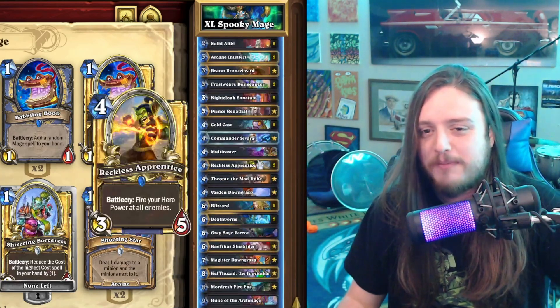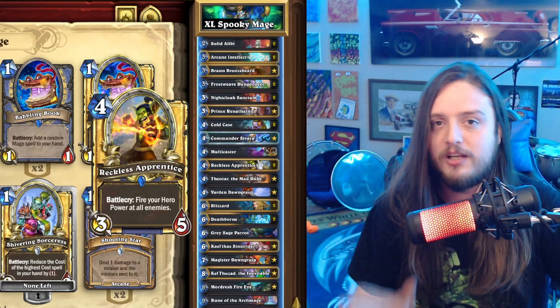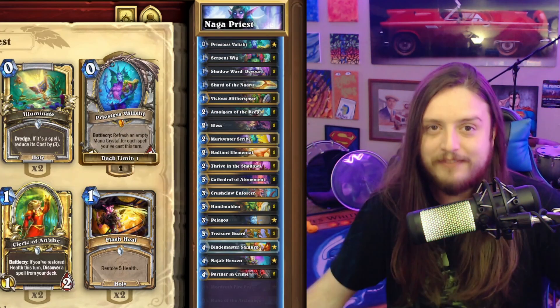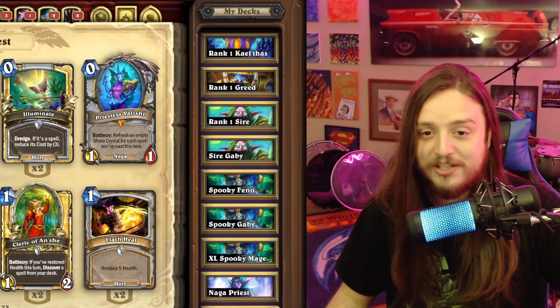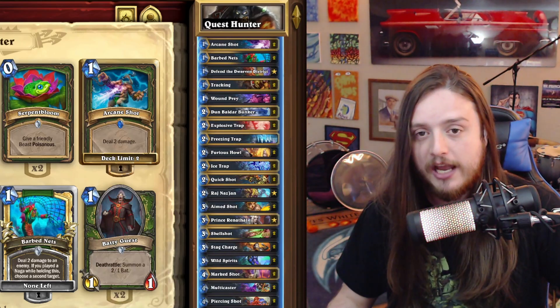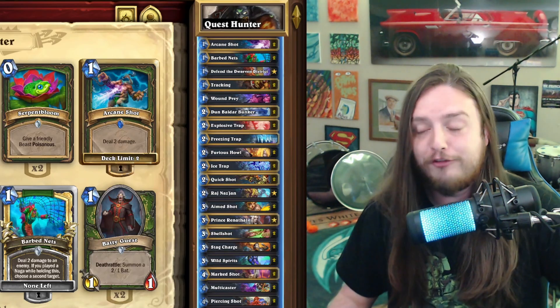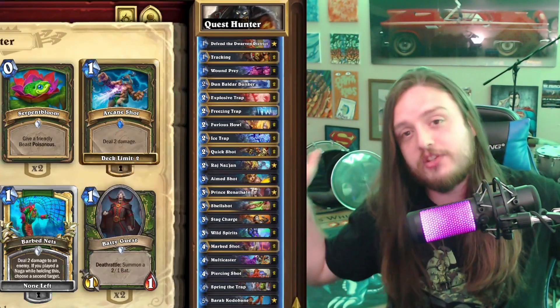Spooky Mage is probably not going to get nerfed all too much, so it's a safe investment — and if any of the cards get changed you get your dust back. The last deck I'm going to feature is actually not Quest Priest at all — it's Quest Hunter. I do not highlight this deck unless I absolutely have to admit it's good, and unfortunately Face Hunter is starting to go to the wayside to make room for Quest Hunter.